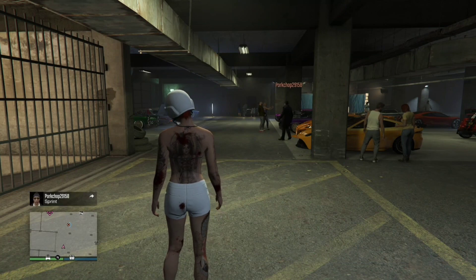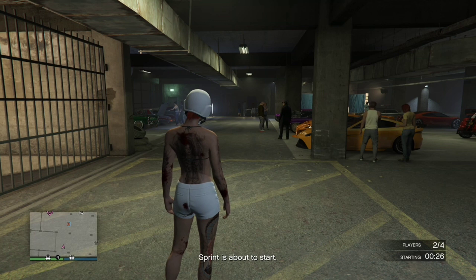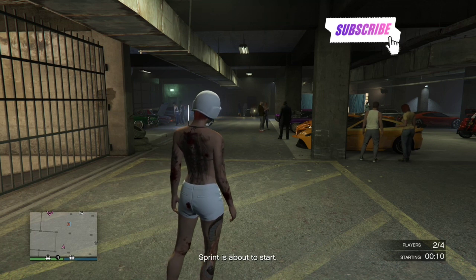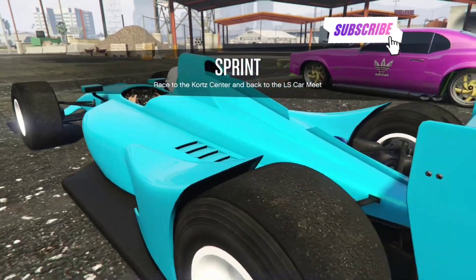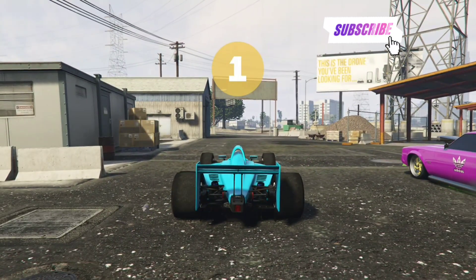All right, let's get straight into the video. Make sure you smash that like button and come to the car meet with one of your friends. Make sure you register as an MC President and make sure your Mk2 Oppressor is the first vehicle you can call out for your motorcycle club. We're going to load into this sprint, so make sure you have the car you want to take the mods off. I am transferring unselected F1 wheels, modded paint, and green tint off this F1 car onto the MT, as you can see from the thumbnail.